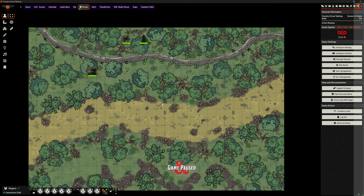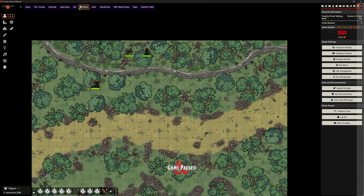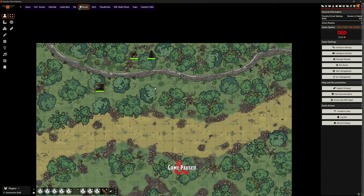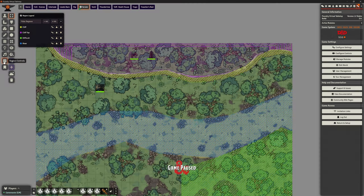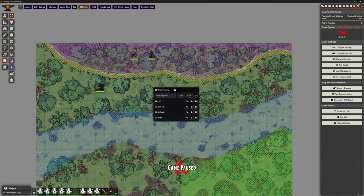So that's what Terrain Mapper does. You can use it for all sorts of different purposes — you can put stairs in, ramps, lots of different bits. I just wanted to show the basics so you can understand what this mod can do. Now, how is this powered in v12? It is powered by regions.